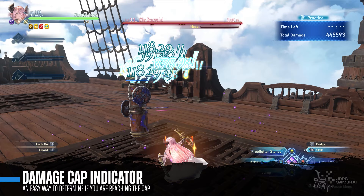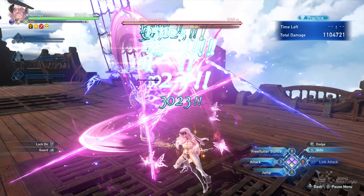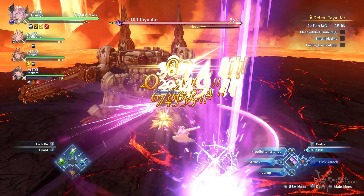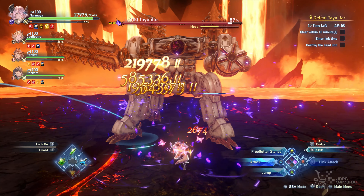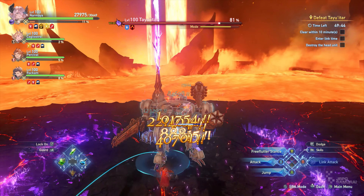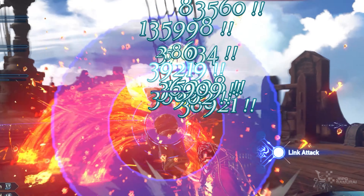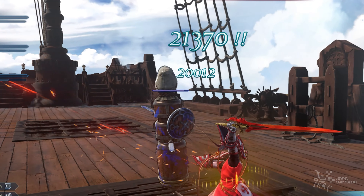The next tip covers how to determine if you are reaching the damage cap — this is a pretty useful tip that I didn't know firsthand. In the past, I would manually check the damage numbers I was dealing to know if I was reaching the cap. There is an easier way: look closely at the damage numbers on screen — if they faintly glow after being shown, the game is telling you that you are already hitting the damage cap.